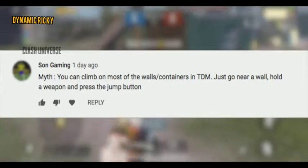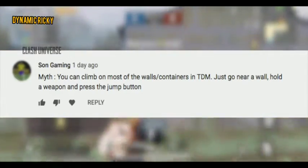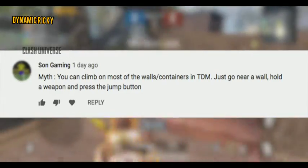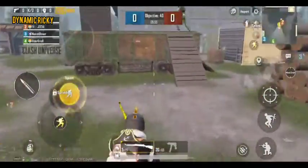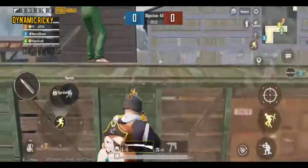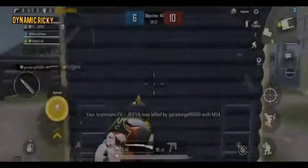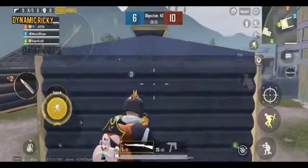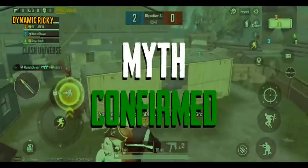You can climb on most of the walls and containers in TDM. Just go near a wall, hold a weapon, and press the jump button. We'll hold a weapon and try to climb on some walls and containers. As soon as I press the jump button, our character is easily able to climb over many objects. Hence, the myth is confirmed.